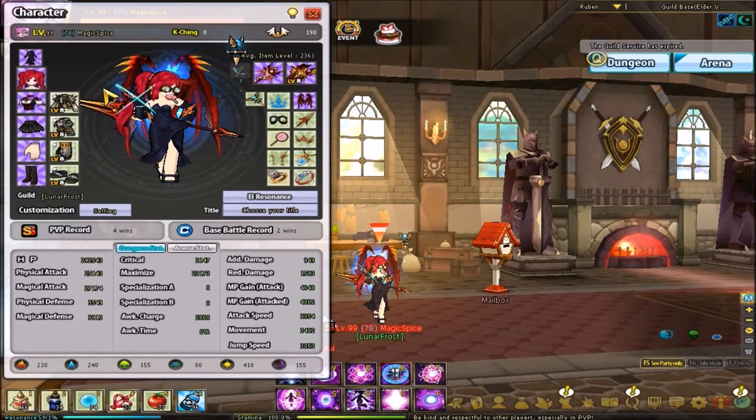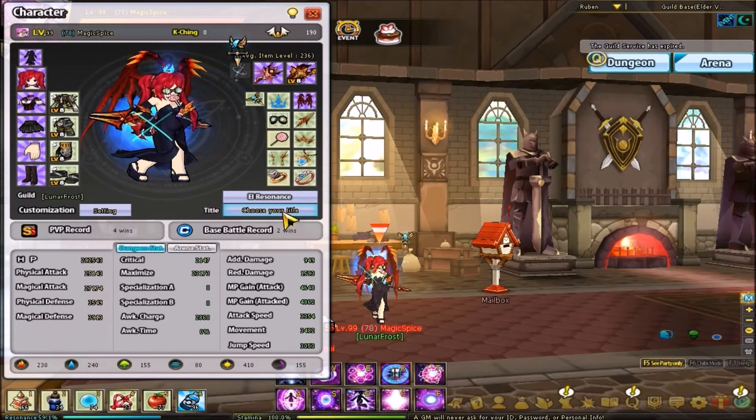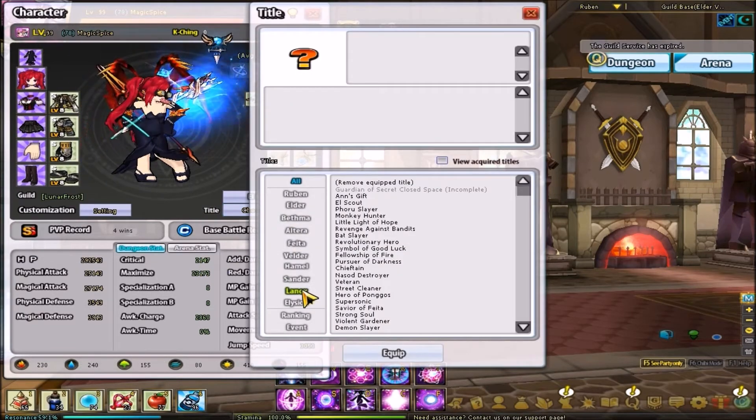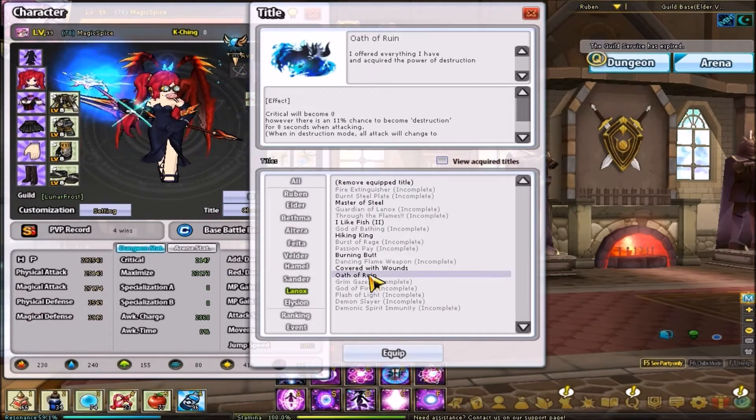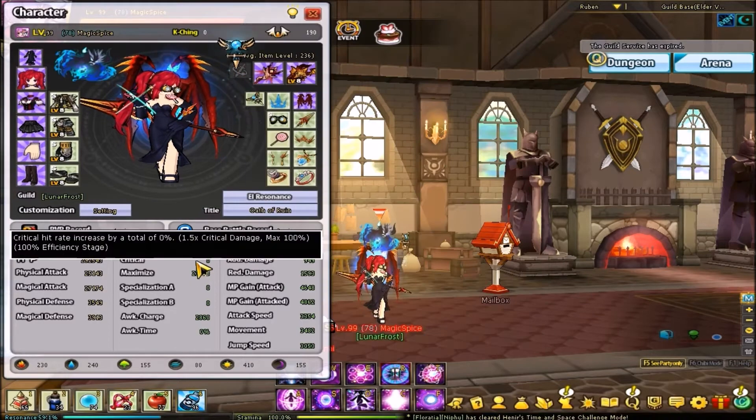I don't need to socket critical because of my title. It says 'choose your title' which is why my critical is showing right here. However, when I put my Winox title on, my critical becomes zero, but I get a chance for the forest effect. So that's why I don't need critical sockets — nice little thing to know.